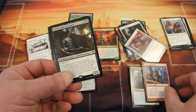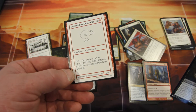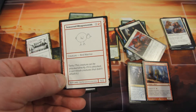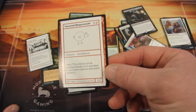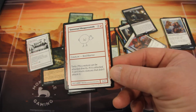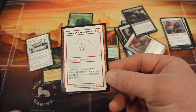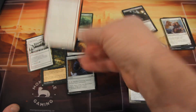We obviously have another Kaladesh card. And for the test card — Seasoned Weaponsmith. This creature can be attacked directly, and if it is attacked, it can't block creatures that didn't attack it. Okay, that's weird. I like it — it's weird and wonderful.